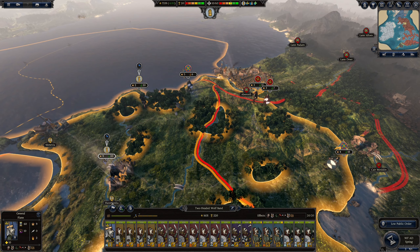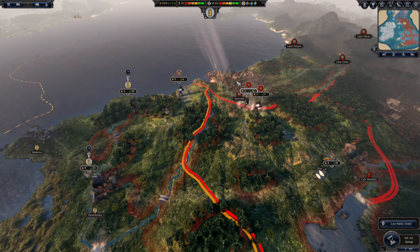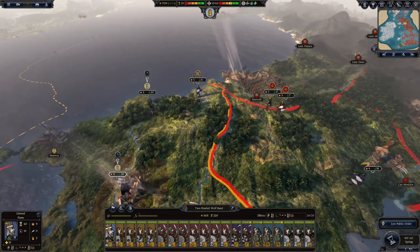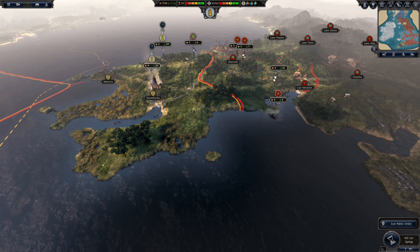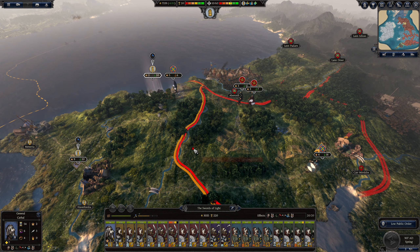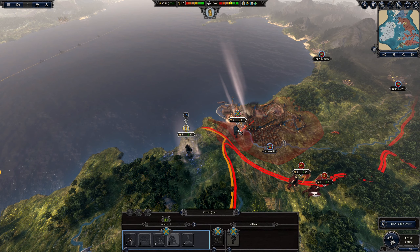I guess my first move — the king can move around a lot here. We have three armies: a smaller one, a bigger one, and we have the village protecting them most likely. Let's see — if we were to go here, no, they're not protected by the village. We do have a ship here and we don't have another army. Let's see if we can take this one out — if I go here, will he get reinforced?